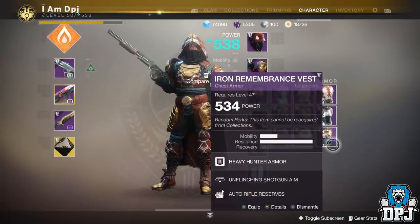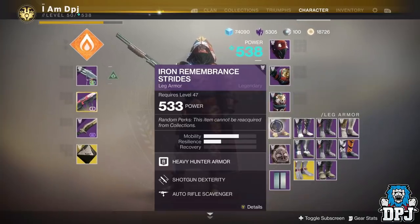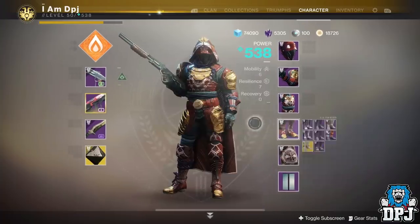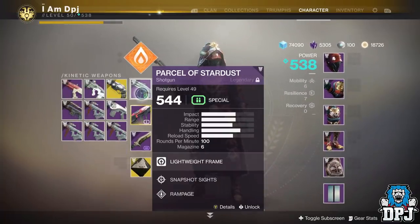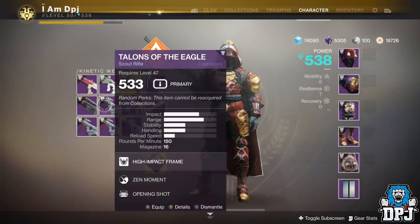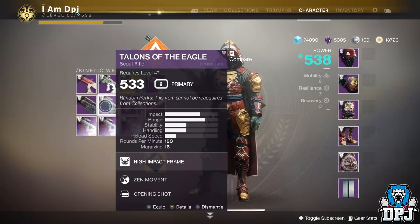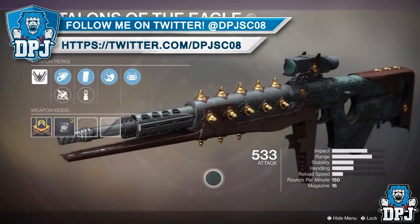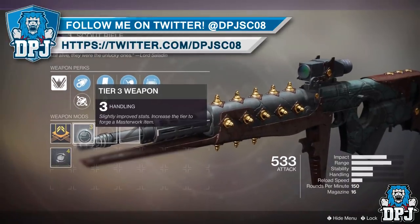Considering I've already got my perfect PvP loadout. I only got one cloak and one — okay. Weapons, weapons people! Let's have a look at the Talons of the Eagle — Zen Moment and Opening Shot. It says scout and it looks beautiful with masterwork handling.